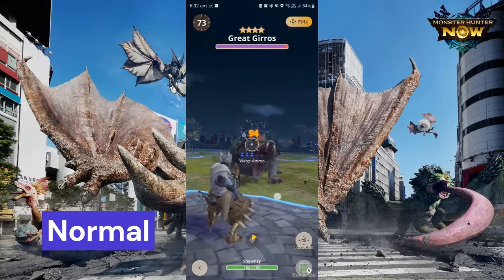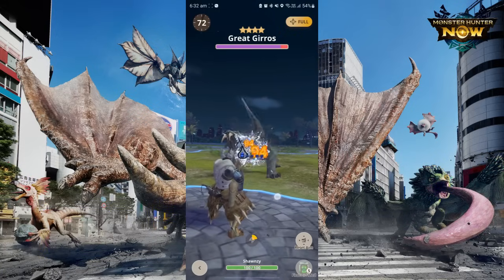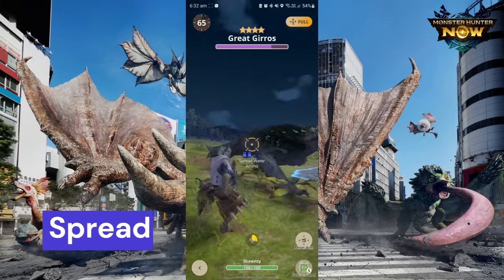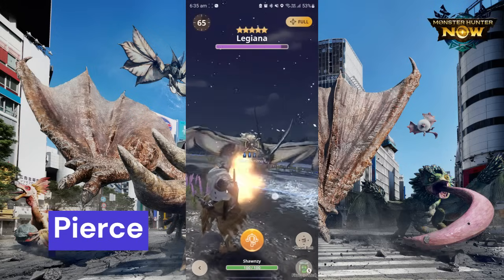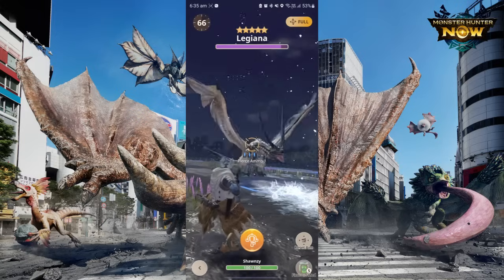Let's take a look at the different ammo types currently available in Monster Hunter. Normal or Elemental ammo is a medium-ranged single-shot ammo. Spread ammo is a close-ranged shot which does five hits. Piercing ammo is a far-ranged single-shot that penetrates the monster and hits it five times as it travels through the monster's body.